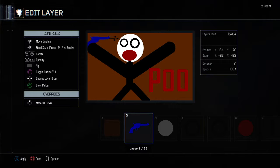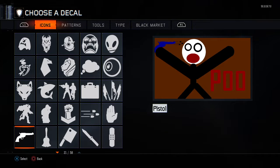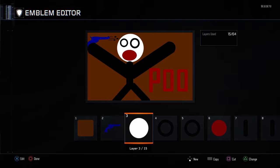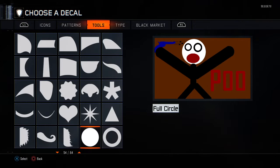And then you need a gun, obviously, to shoot yourself in the head. So you go to icons and get that little pistol. Then obviously you need the head, so you just go to shapes or tools and get yourself a circle.